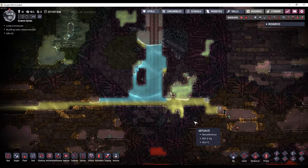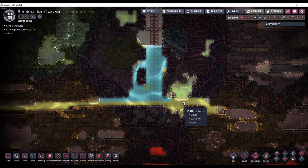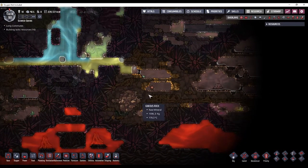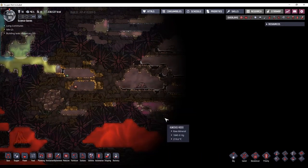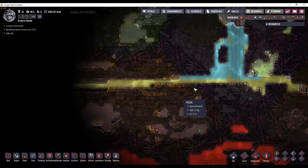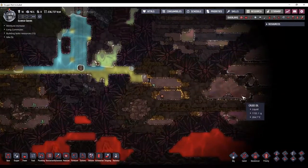A good way to counteract that is to have some water down here with you, because water has such a high specific heat capacity it can soak up a lot of the heat from this biome down here if there are hot pockets. I'm going to extend this out so I can see more of the oil biome here.